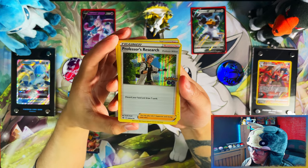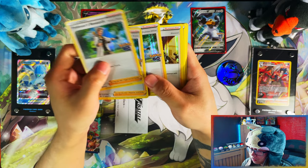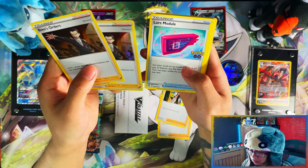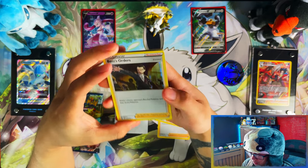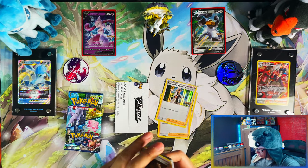And here you go — you get three of these Professor's Research cards. Then these are regular cards: some regular holos, plus Pokemon Go trainer cards. You get three of each of the Pokemon Go trainer cards.